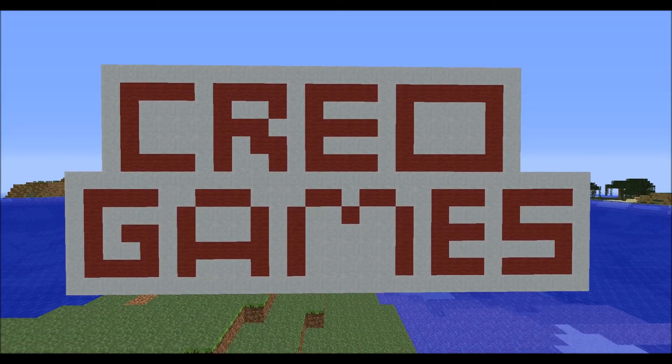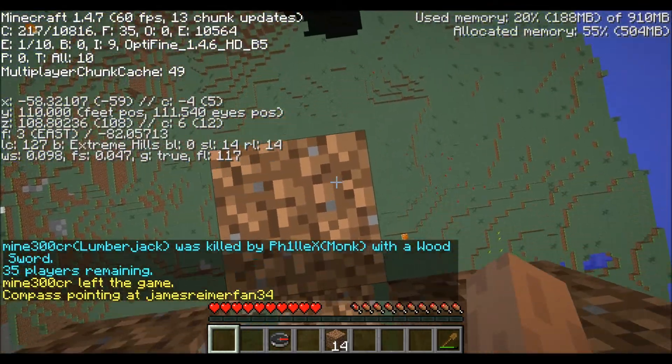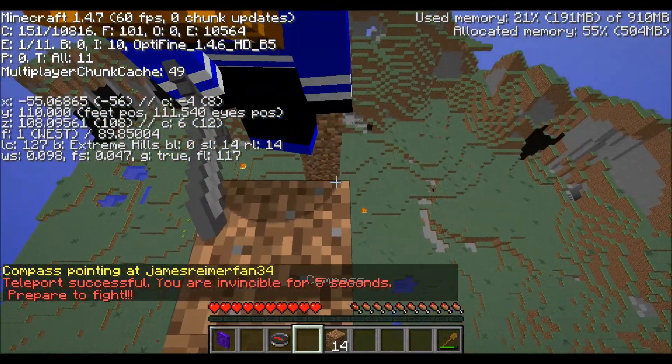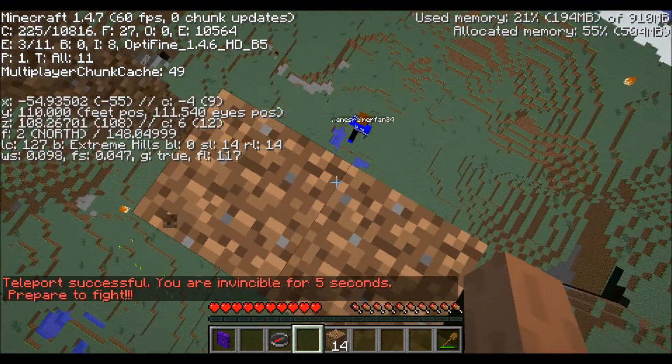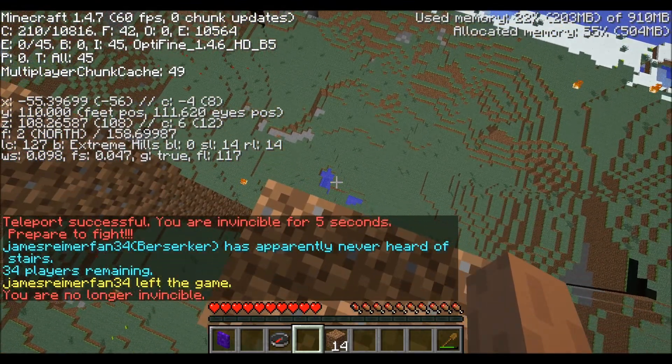What's up guys, it's Creo Games here back with another creative strategy. This one is using the endermage kit and just building a little T tower, then endermaging them up — they usually just walk off the edge, like that guy did.